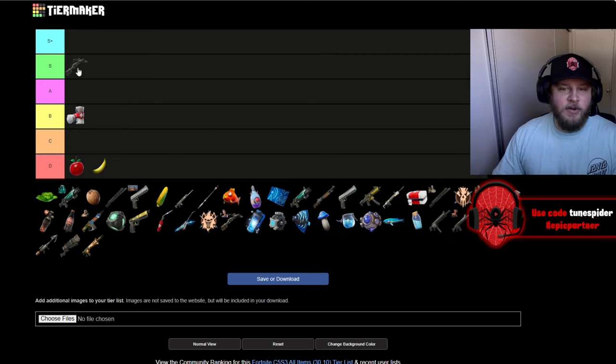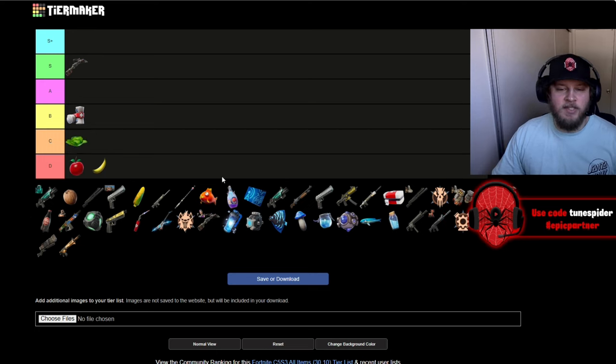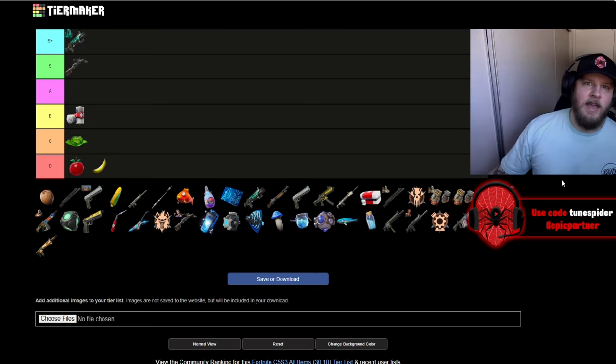The regular boom bolt is going in S — it's insane, actually one of my favorite new items this season. Next we have the cabbage, which does more health than the apples and bananas, so it's going in C. Up next we have the Cerberus mythic gatekeeper shotgun — that's going in S Plus for sure. It's the second best shotgun of the season in my opinion.